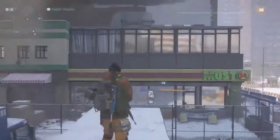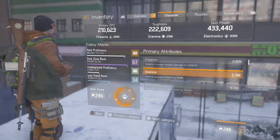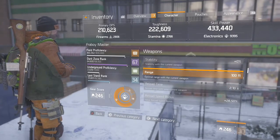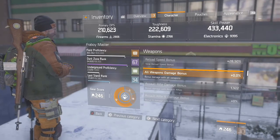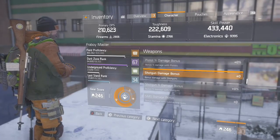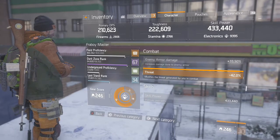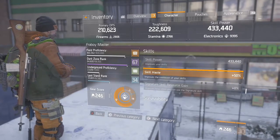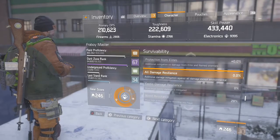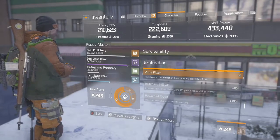That basically translates onto the stats sheet. Running down the sheet, we've got firearms, electronics, weapon damage, critical hit chance, critical hit damage, headshot damage, accuracy — all that kind of good stuff. We're going to hit the details relevant to a skill build. We've got assault rifle damage in there as well. Damage to elites is only 9% and enemy armour damage is only 33.5%, but that's still a good percentage to help with your power. Skill haste is 50%. We haven't got any wasted talents with increased kill XP or anything like that, which is a nice change, although the build still needs to be min-maxed.